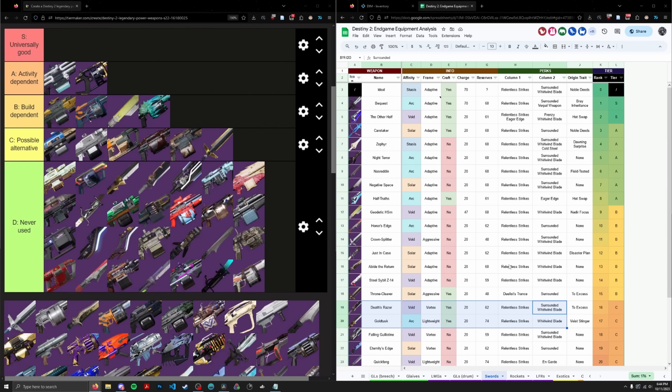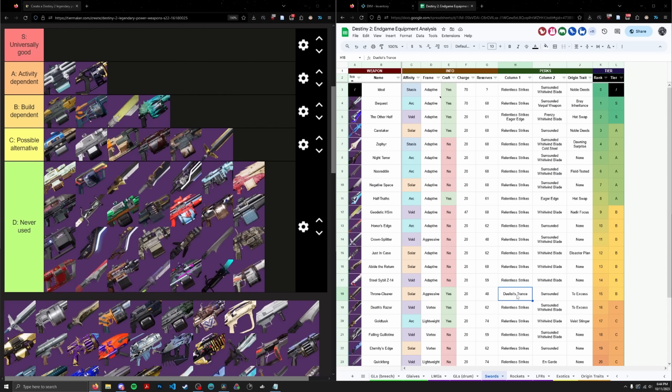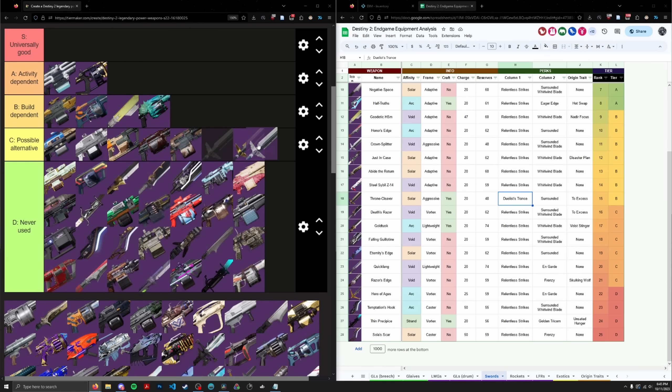Crown Splitter is basically a more ammo-friendly version of Throne Cleaver that is not craftable. If Throne Cleaver had Relentless Strikes, you'd probably never use Crown Splitter because Throne Cleaver is better in every other way. I don't know why they didn't give Relentless Strikes to Throne Cleaver — every single sword on my list has it except Throne Cleaver, and it's one of the swords that would have benefited from it the most. Relentless Strikes is a sizable increase to total damage. Crown Splitter is going to go somewhere around Throne Cleaver — very unfortunate but it is what it is.